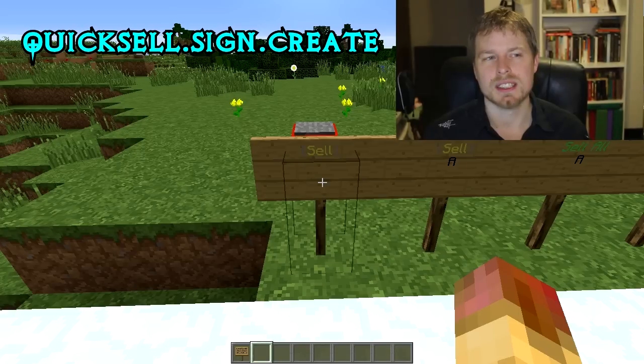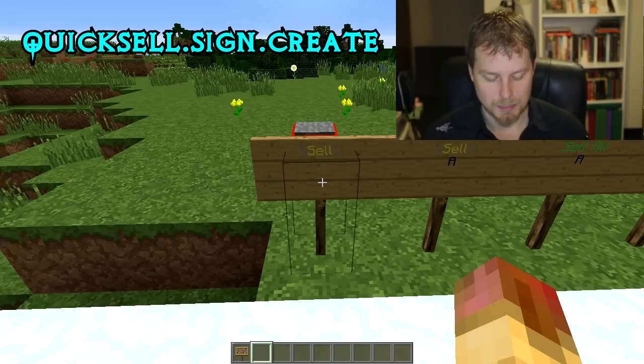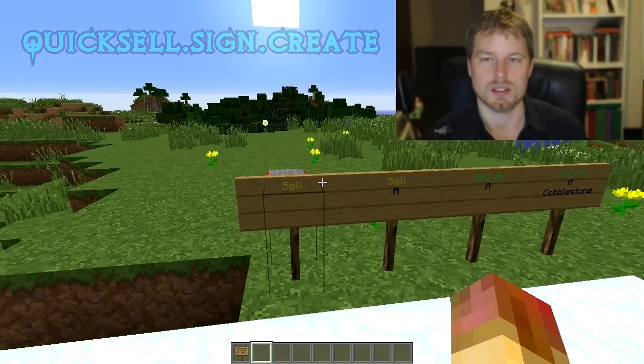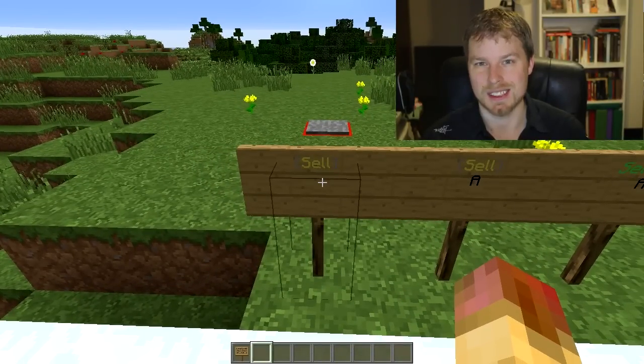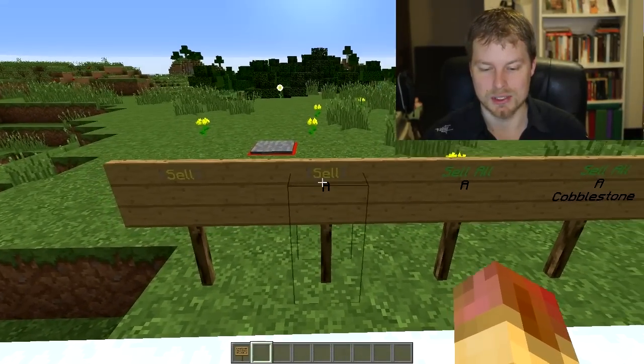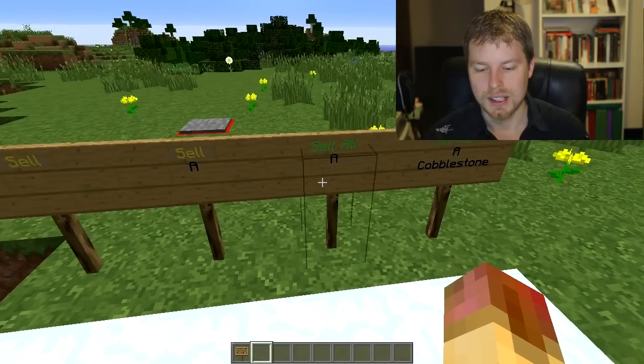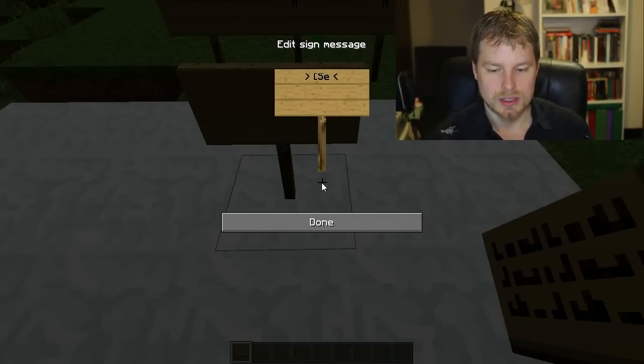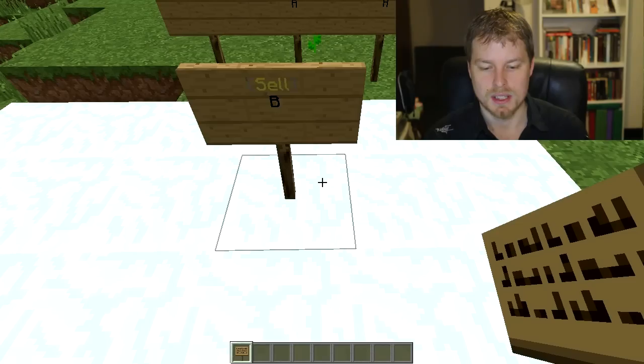You can make a sign particular to a shop. When players run the sell command or click the sign, it will sell items to the shop for the highest permission node that they have. So if they have permissions to shops A, B, and C, and C takes precedent, the default sell and sell all commands will sell to that shop. You can also specify a shop by doing /sell and then the shop name.